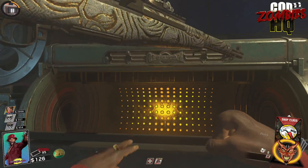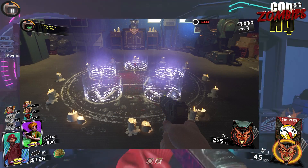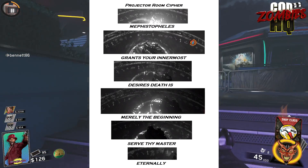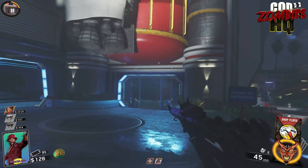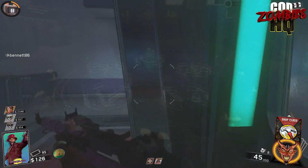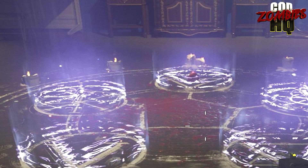Moving on to our number one unfound easter egg in Zombies in Spaceland — inside the Pack-a-Punch room, there is a ritual circle on the floor with writing around it. When it was deciphered around a month ago, it read: 'Mephistopheles grants your innermost desires, death is merely the beginning, serve thy master eternally.' At first we thought it was just a story element, but then people noticed interesting details in the game's code, most notably code supposed to activate and teleport something called Yeti Eyes. When activating that command, a pair of Yeti Eyes appears on that sacrifice circle within the Pack-a-Punch room.